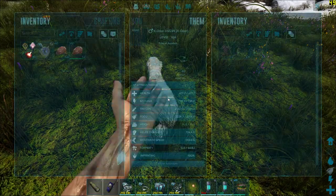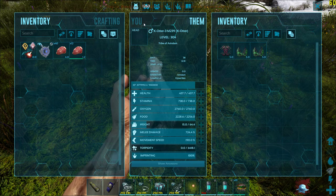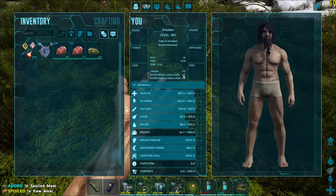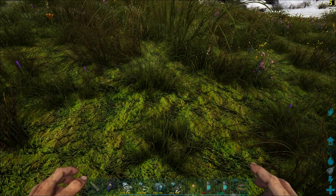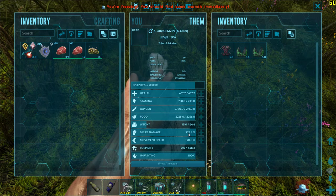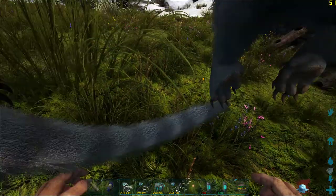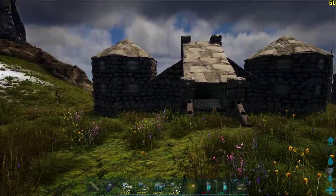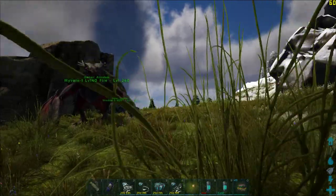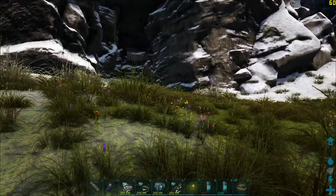The otter is used to carry multiple artifacts, and it also provides all the insulation I need. For this to work, the otter needs to be heavily specked in melee damage. I have used an X-otter instead of a regular otter because the X-otter actually has more points into melee versus a normal otter.